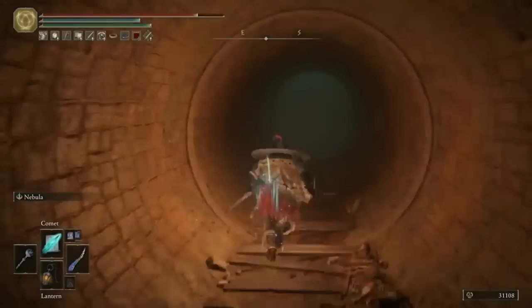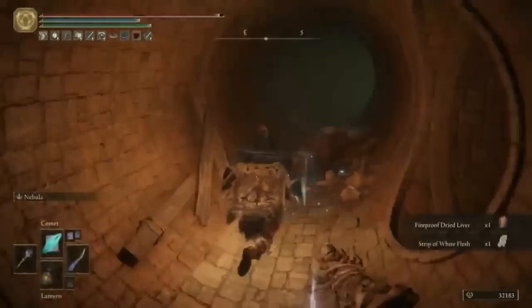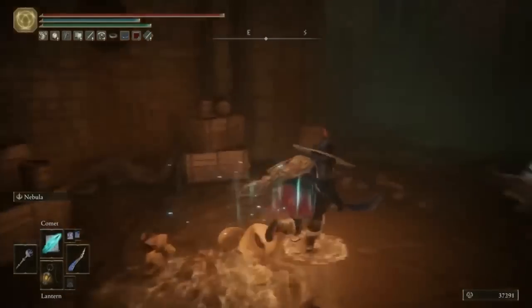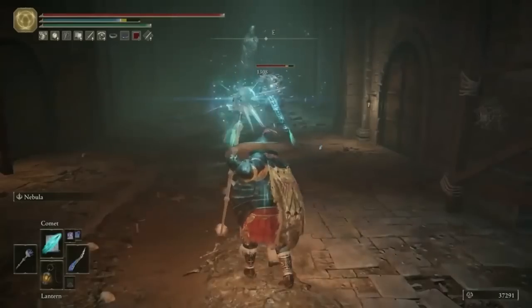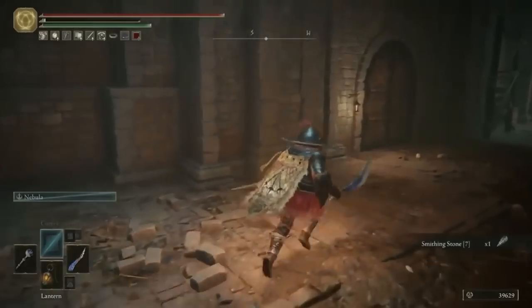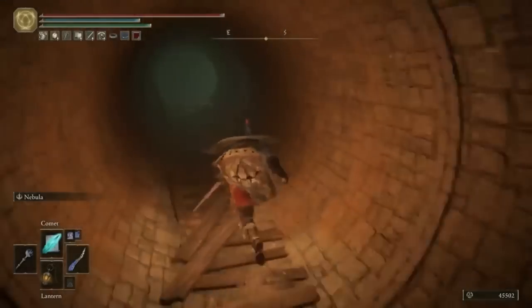Now we'll head back into the pipes and go straight forward through the grate. Be very careful for all the slugs that will jump out and try and ambush you. You can loot some fireproof dried liver behind where they were, and then you'll come to another room where you'll have to fight two putrid ogres in quick succession - be very careful with these two. Once they're both dead you can get a somber smithing stone 8 and head up the ladder. Be super careful here - now you can unlock your first shortcut back to the initial site of Grace. Then once we've taken out this putrid ogre by the statue you can grab a smithing stone 7 and open up these doors which we'll be going through much later in the video.